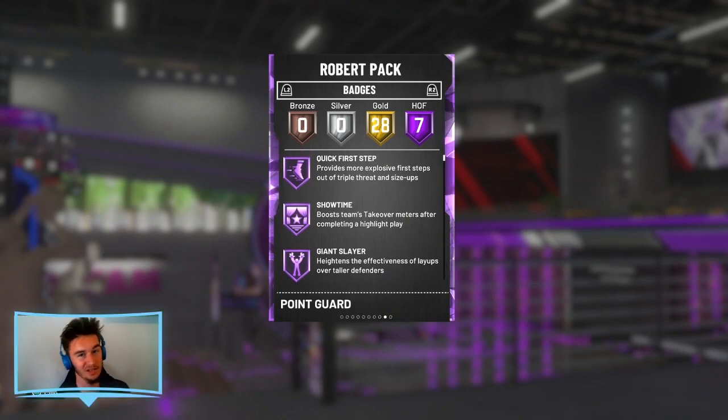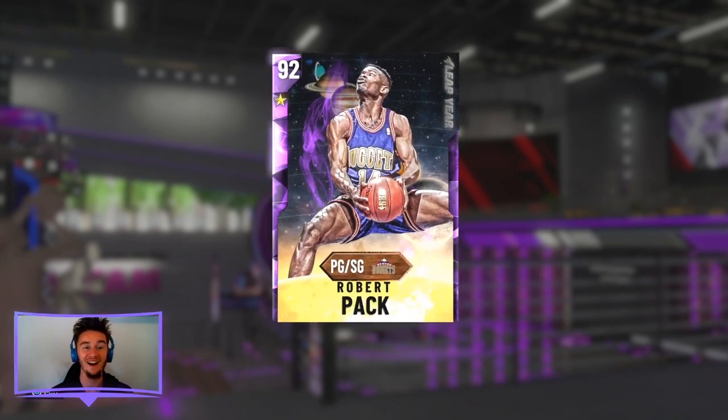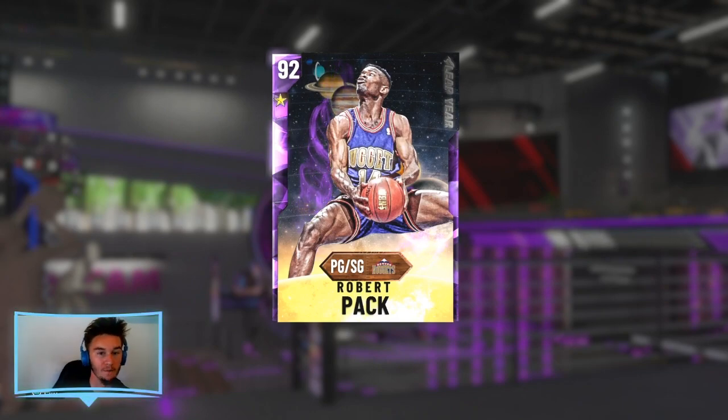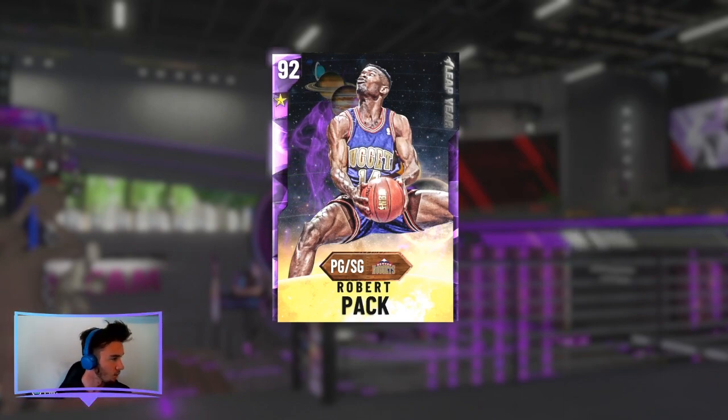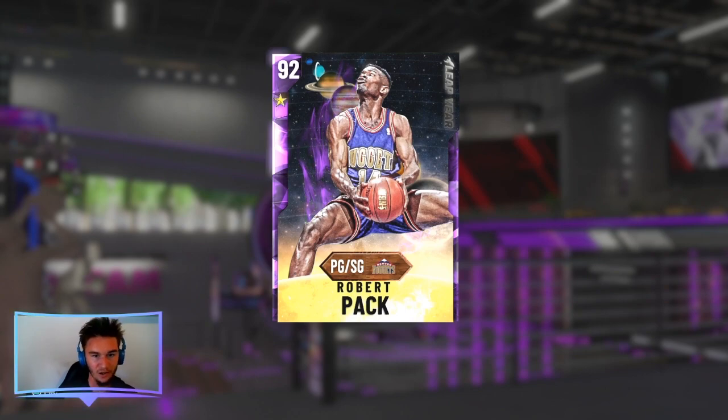Not the greatest badge spread you'll see, but it is an amethyst card. This is an absolute budget baller — I am telling you, this card will wow you. I was able to pick up the ruby version for about 750. Nate Robinson is going for a fair bit right now, but this one I sniped for 750 and he sells for 12K. So even if you don't like him, you're making a profit.